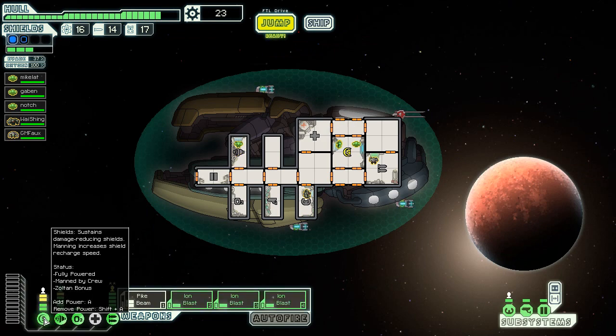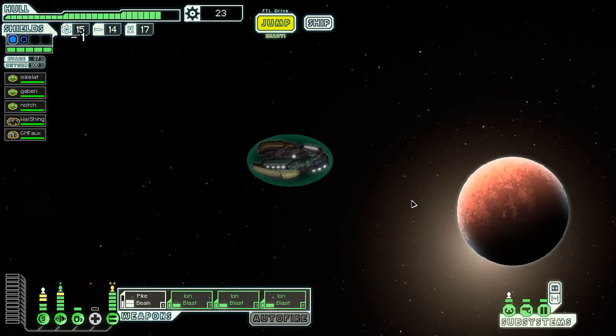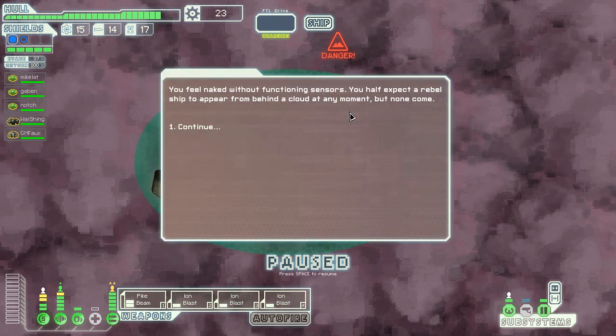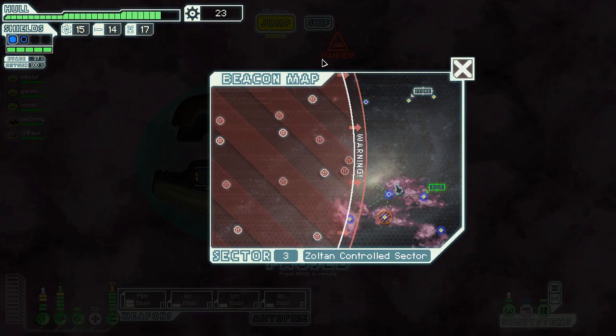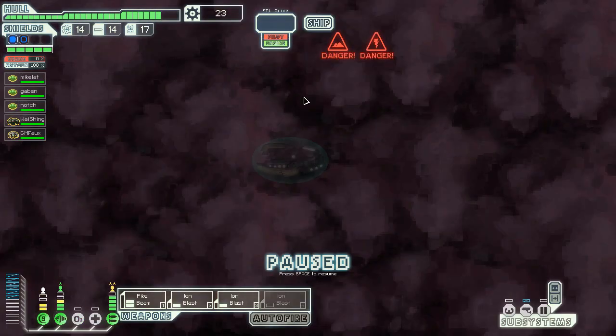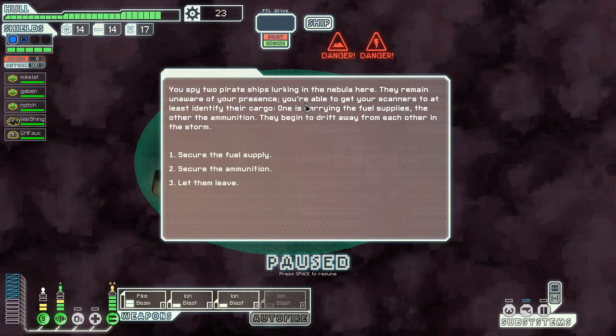Another block of shields — I'm up for that. Let's get over here and go straight to the exit. There's a rebel ship expected to appear behind a cloud, but none comes — we kind of knew because we have long range sensors. There are two pirate ships: one carrying fuel supplies and one carrying ammunition. Let's go get them.